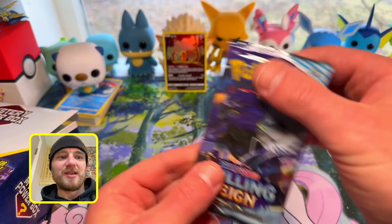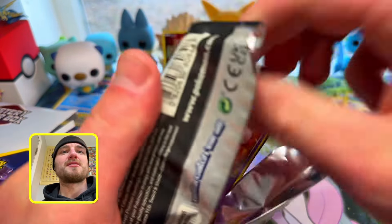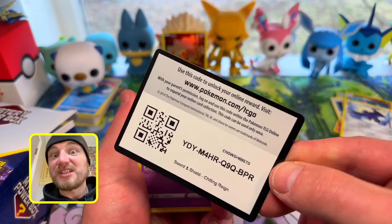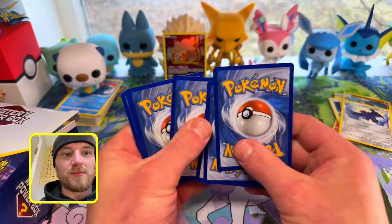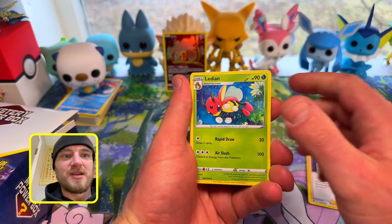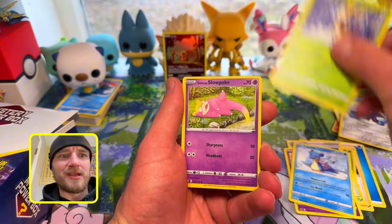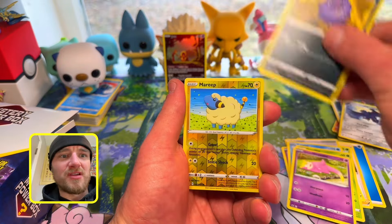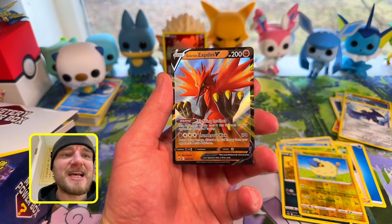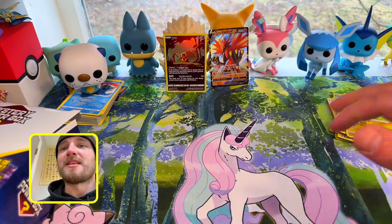We got Chilling Reign — just opening however it wants. Can I actually get a hit from one of these packs? Avery, Ledian, Old Cemetery, Swirlix, Lapras, Deerling, Slowpoke, Coughing, Moreeep. Galarian Zapdos V, baby! That's kind of cool — not gonna lie, that's kind of cool. We actually got a hit! That's crazy.